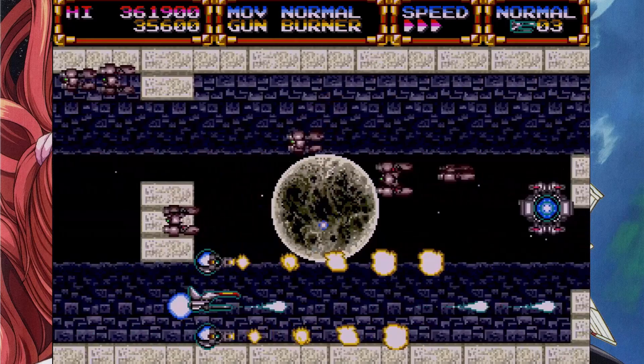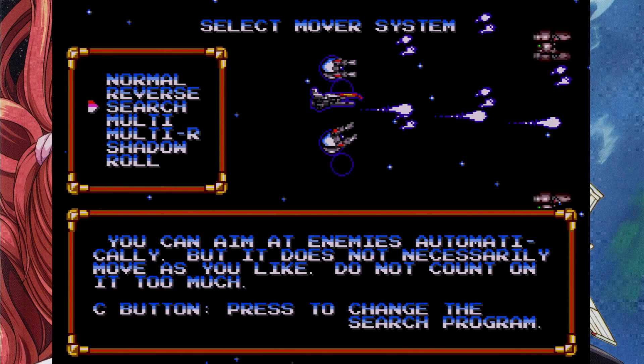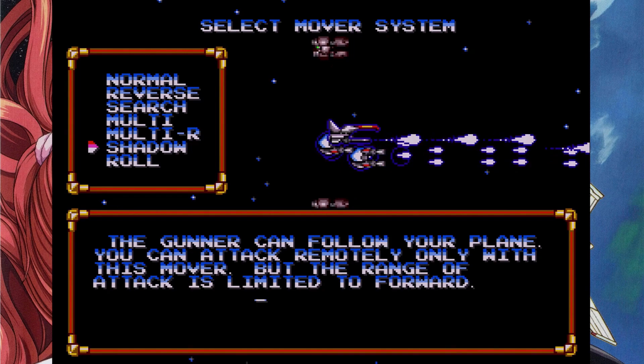While the varied armaments are cool, it isn't where the game truly becomes unique. Upon starting a game, you get to choose the behavior of your pods, with seven choices. For beginners, I recommend the search option, which causes the pods to aim automatically. But for me, normal is ultimately best, allowing you to aim the pods with the D-pad and hold the C button to lock them in place. Other settings, like the shadow — which emulates the options from Gradius — are cool too, and worth playing with depending on your preference of weapon and playstyle.